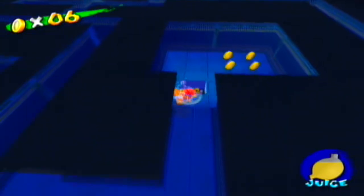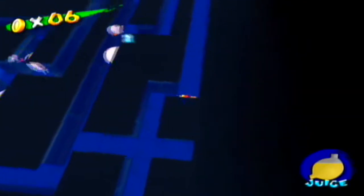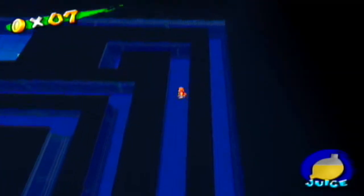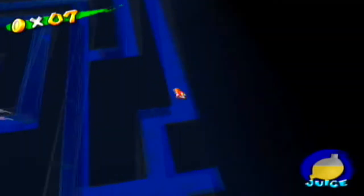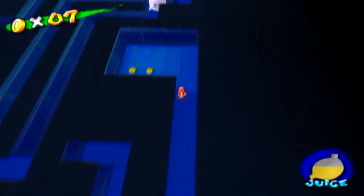Now before we get to the shine sprite, let me find that last blue coin — here it is. I recommend that as you navigate through this maze, have the camera positioned like this, because a different position will make it really difficult to navigate. Here's the weak part of the wall. And here is where you can pick up the shine sprite above the pool. Thanks for your help, Yoshi.